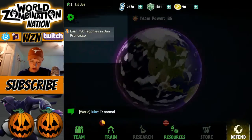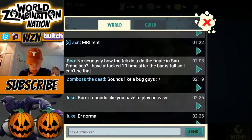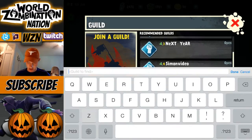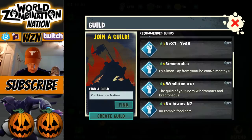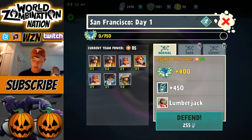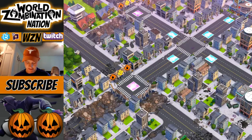New objectives on the board: earn 750 trophies in San Francisco. Here's the world map and we can also join a guild. Recommended guilds showing up — let's find Domination Nation, that's my guild. There she is! If you guys are interested, Domination Nation is the place for you. I'm going to do one attack on San Francisco — required team power 70, mine's 85 so we just make the cut. We've got Captain Zeta with us and we'll win a Lumberjack if we complete this.